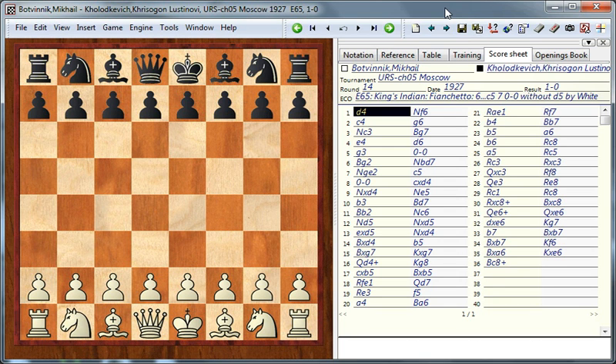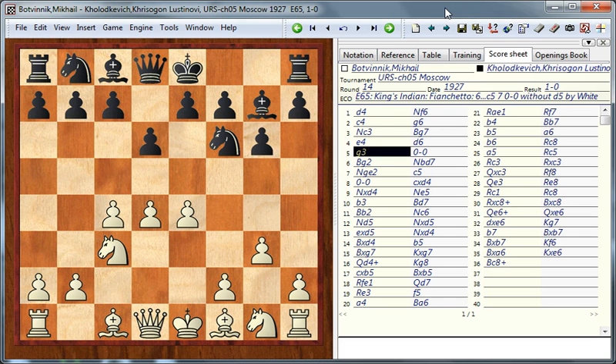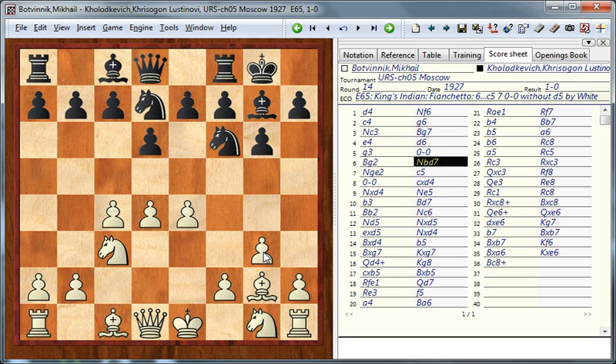This game, according to Fischer, was a typical illustration of Botvinnik's style. This system with the pawn to g3 was already typical for Botvinnik's opening repertoire. Here it is now common to play pawn to e5, but of course at the time the theory of this opening was only starting to get developed.